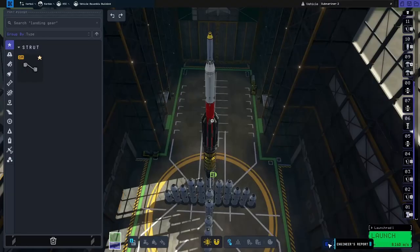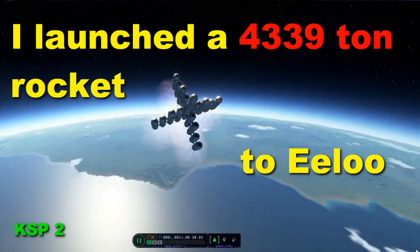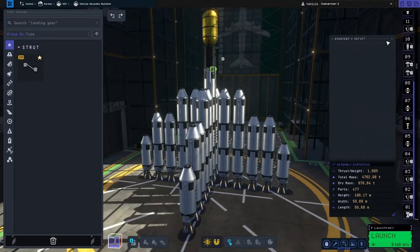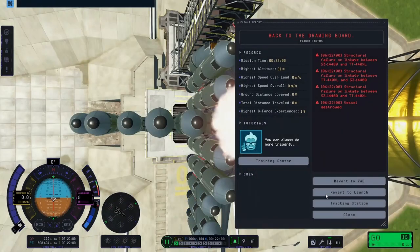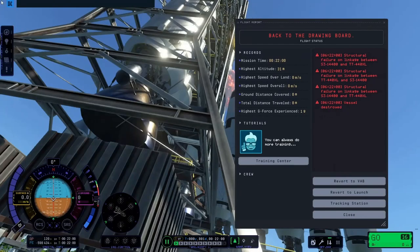And this is the rocket I have chosen to do that job. It is my heavy lift rocket. This time it weighs 4,702.08 tons and the heavy lift rocket has a lot of stuff on top of it. Unfortunately it's a lot of parts and I am struggling immensely just to build this thing. I wanted to go with 8x symmetry but there was no way I was going to be able to do that. Here I'm putting the rocket on the launch pad and obviously it breaks because the launch pad is too small.